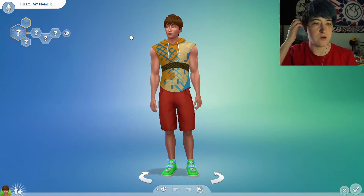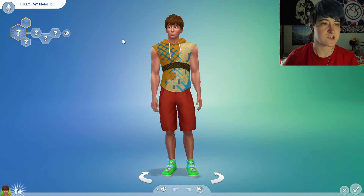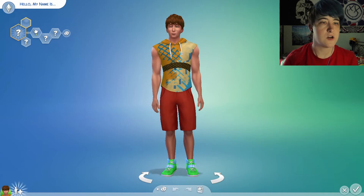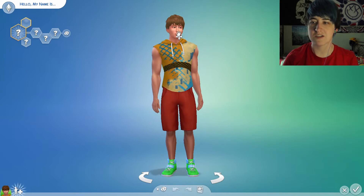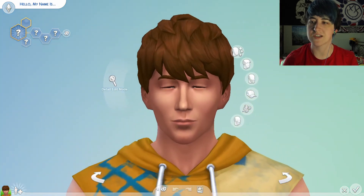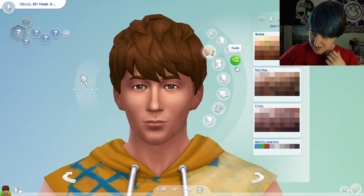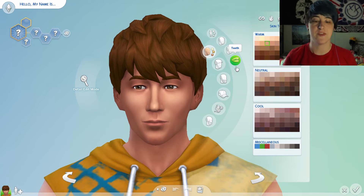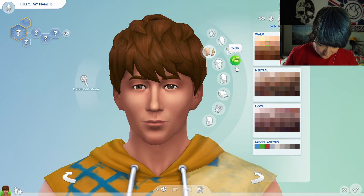I got this a while ago on Origin because it was on sale for quite cheap, and I thought yeah, I'll take the plunge. So I have had this for a while. This is a customisation thing and I have no idea what I'm doing. So what I'm thinking is I'm going to make the JSE egos, the Jacksepticeye egos. Probably won't do all of them, I'll just do a couple. Let's do my favourite Glitchy Boy first.